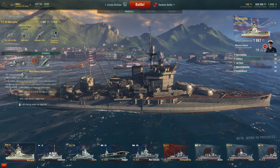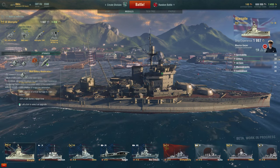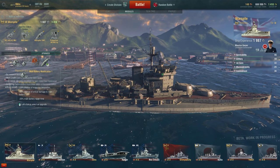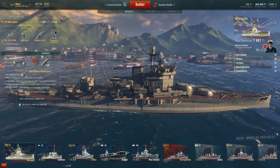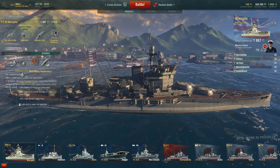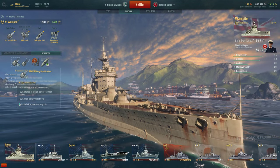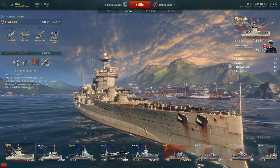The first modification chosen is Main Battery Modification 1. While you could choose this for most ships with small amounts of guns, this ship only has four turrets with eight guns. It provides minus 20% chance of magazine detonation, minus 20% chance of critical damage to the main battery, and minus 20% main battery repair time. These guns, when hit by high explosives, can be knocked out and destroyed, so this upgrade is necessary to keep the guns up as long as possible.